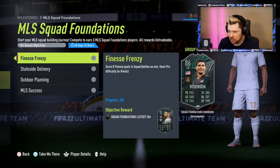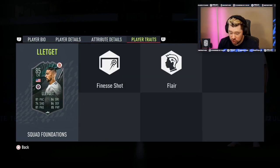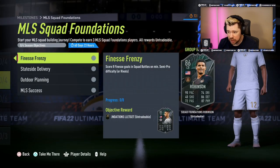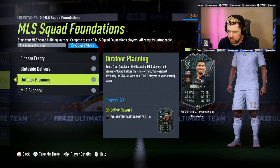There's a Finesse Frenzy objective — just score eight finesse goals in Squad Battles or Rivals to get Let Get. He's got four-star skill moves, five-star weak foot, the finesse shot trait and flare trait, very good stamina and strength, decent defending, well-rounded dribbling, good short passing. With a shadow on him he'd make a really cool CDM, and he links strongly into Robinson.